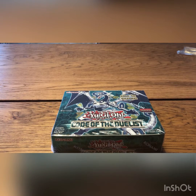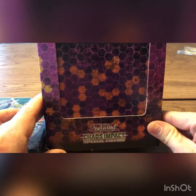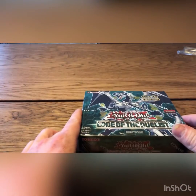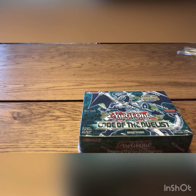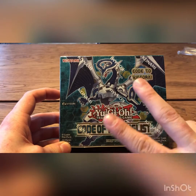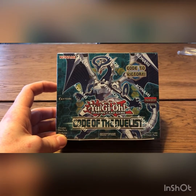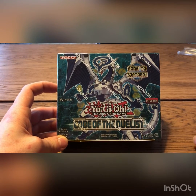Hello everyone, it is Exerio here. It is time for the next weekly video. I bought some packs — a box of Chaos Impact, some Code of the Duelist, some Phantom Rage, and Legendary Duelists Season 2 or whatever you call it. I bought some boxes for everything, and I still have Dragons of Legend: The Complete Series to open as well. I accidentally ordered two of these, so I thought I would open half today, which is Saturday, and the other half on Sunday, same as I did last week.